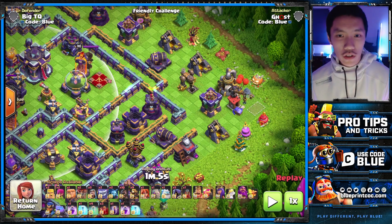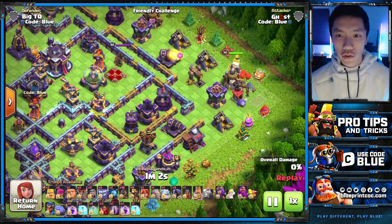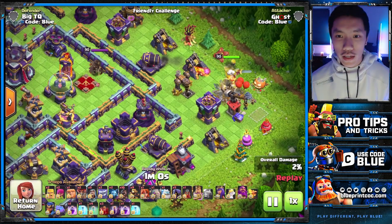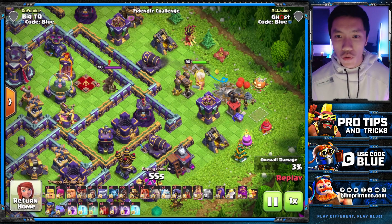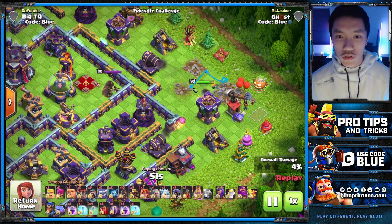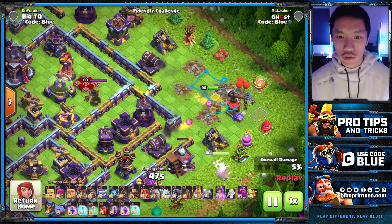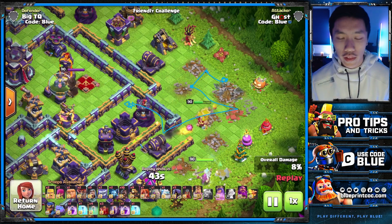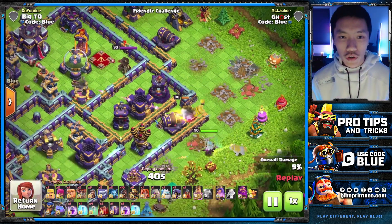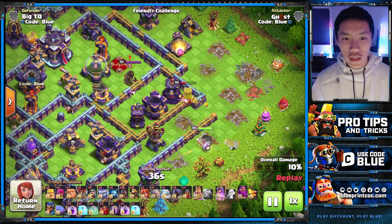Let's take a look at this replay and see how this Barbarian King pathing goes. He's being dropped on the left side of the collector, which makes him go to the gold mine. Once he takes that down, the next closest building is this dark elixir drill, then the Archer Tower, the workshop, and then he paths down to the cannon inwards towards this enemy Queen, just like that. I'm using my Queen there to support the King, and he did end up pathing in there.